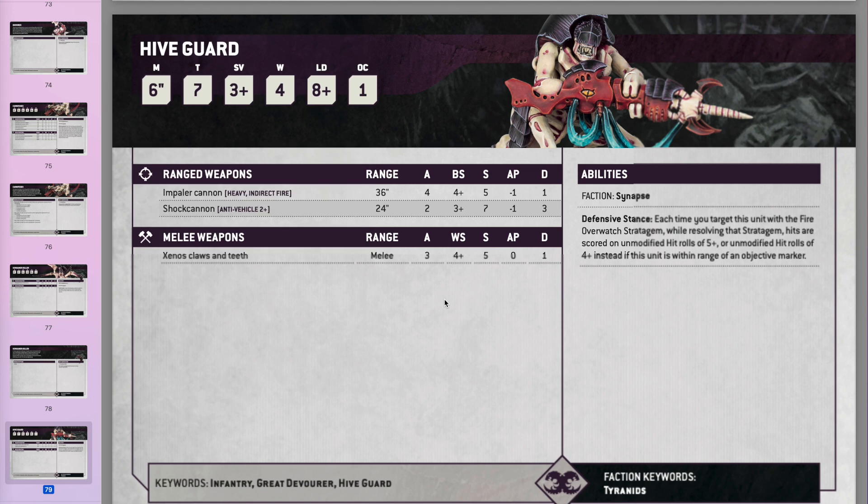Hiveguard — I've got a lot to say about these. In 9th edition Hiveguard and the Impaler Cannon were the ultimate killing machine of Tyranids. They got nerfed in 9th so they were still okay but expensive for what they did. Now in 10th they're interesting — more to come.